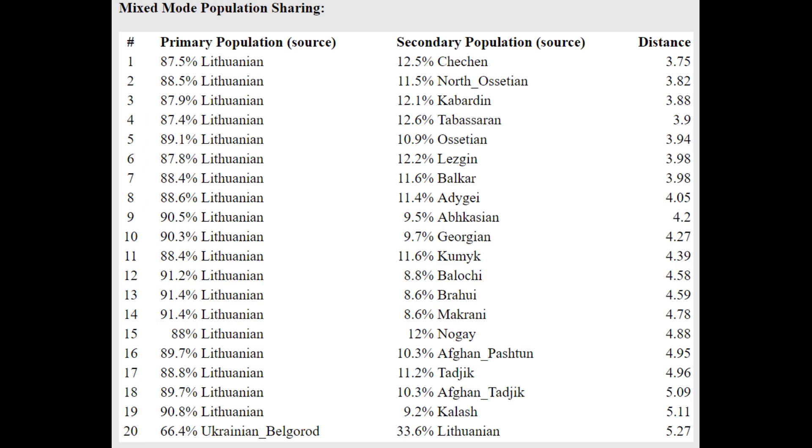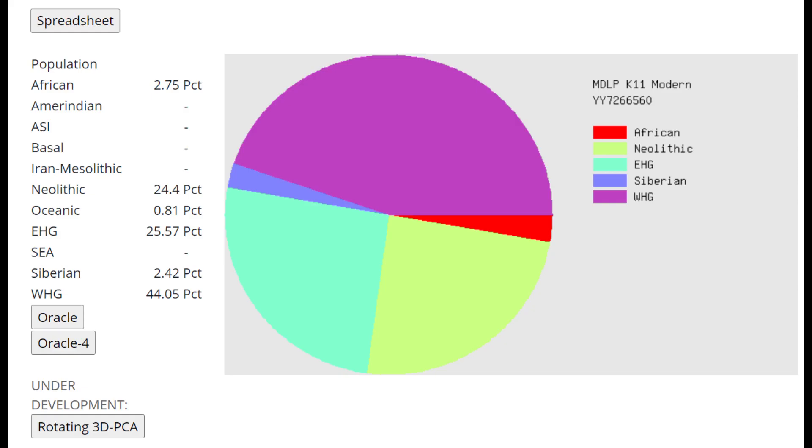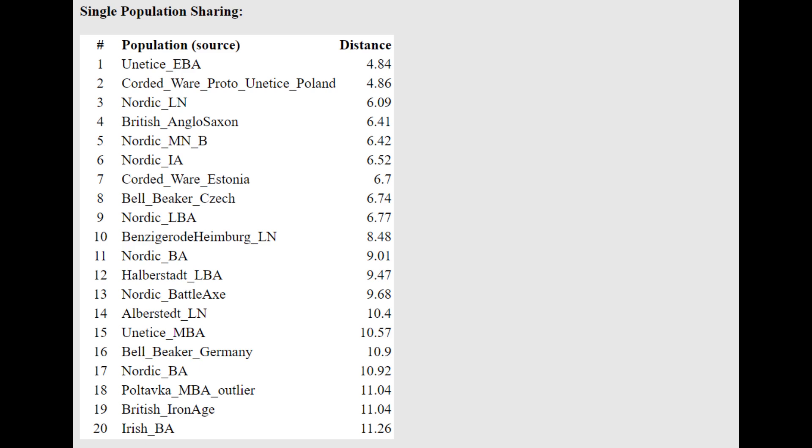He's actually getting modeled as more than a mixture of Lithuanian plus Chechen or Lithuanian plus various North Caucasians, because of the extremely high West Asian that he's scoring. With MDLP K-11, there's not as much Caucasus shift as you would expect. He's only scoring 25.5% EHG — which is really the Caucasus hunter-gatherer component, mislabeled as EHG. Closest to Unetice, followed by Corded Ware from Poland — basically closest to various Indo-Europeans of Bronze Age Europe.